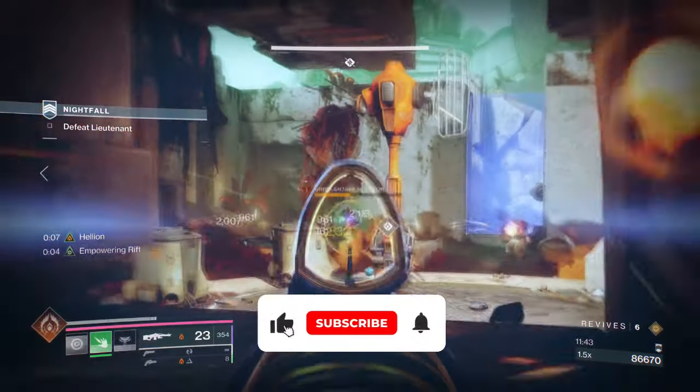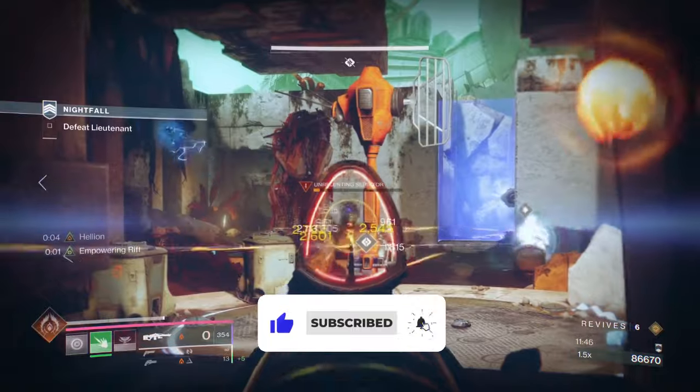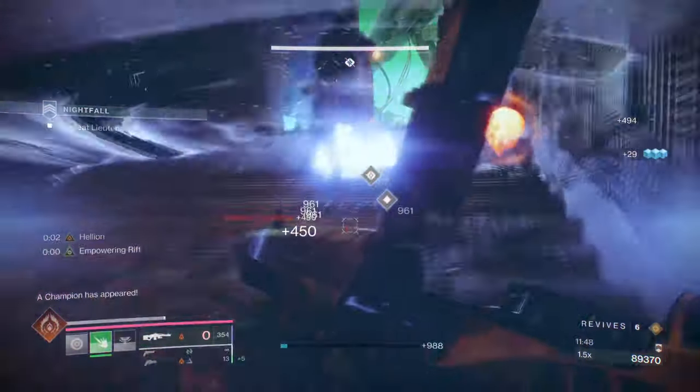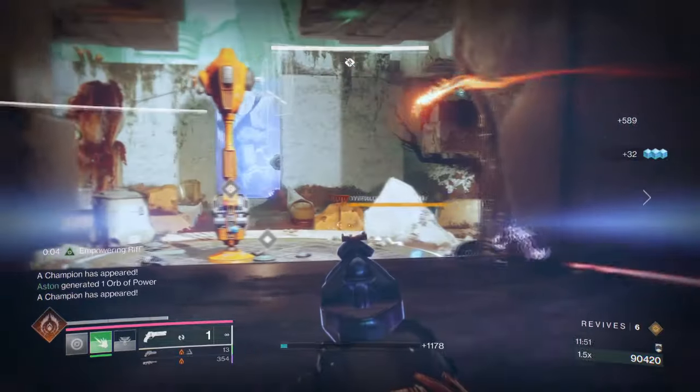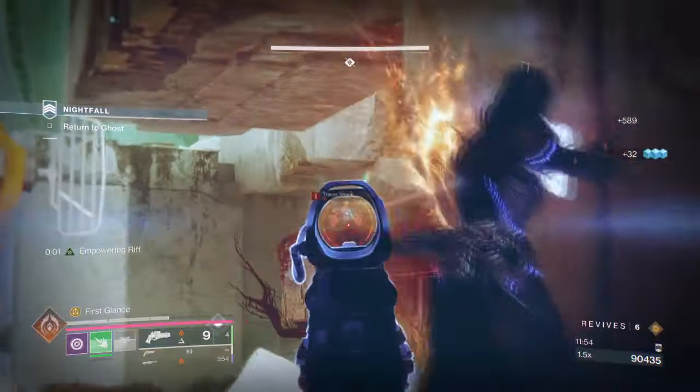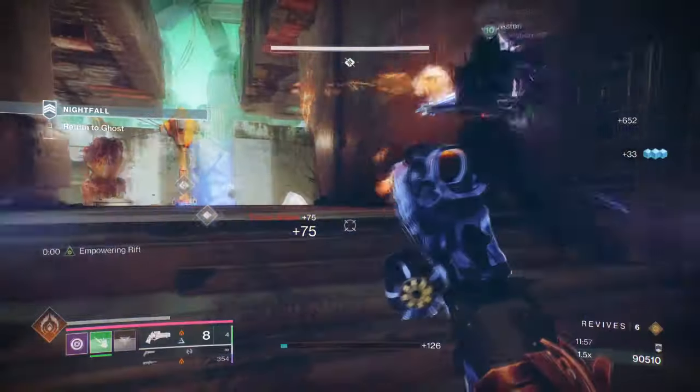Starting with the general aim and exotic of the build, our aim is to make sure our Prismatic Transcendence form is available at all times. We also need to make sure that our kit has a reliable solar source that will make full use of Dawn Chorus's effect. For this, we will be using Dawn Chorus and Ariana's Val.